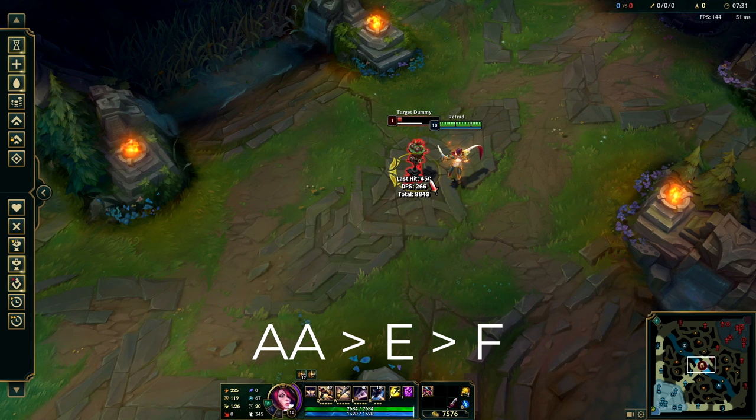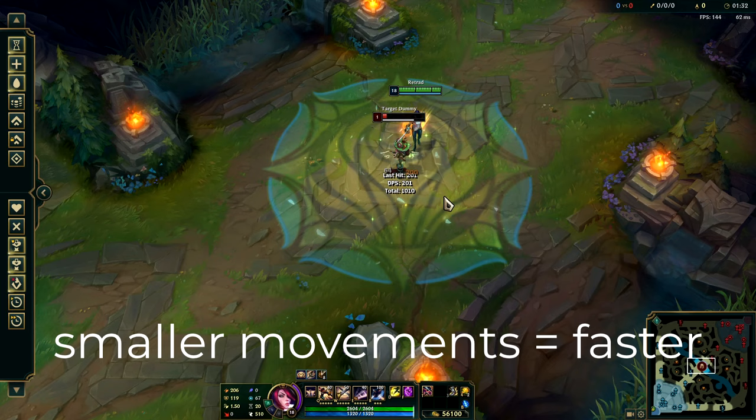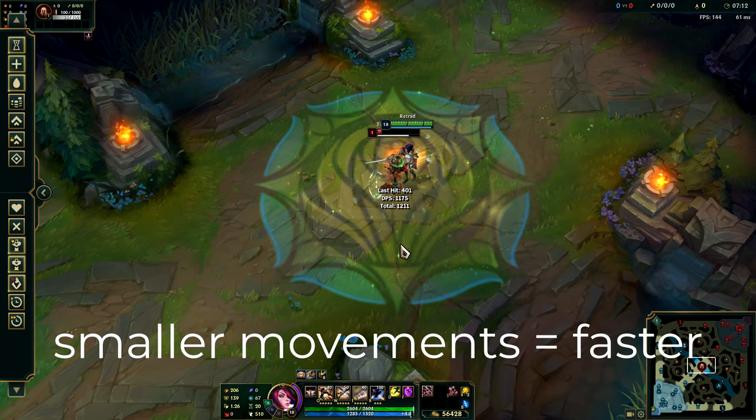The best place to hit the vital is on the side of it. This way you only have to move a little bit to get to the next vital — you want to have the smallest movements possible for a faster combo. So to move faster around the vitals, try to focus the side of it.